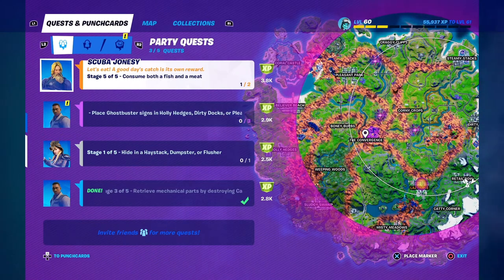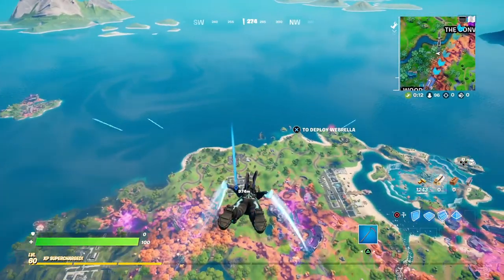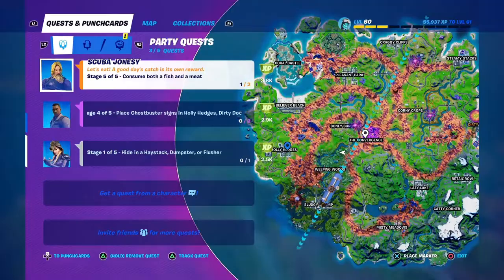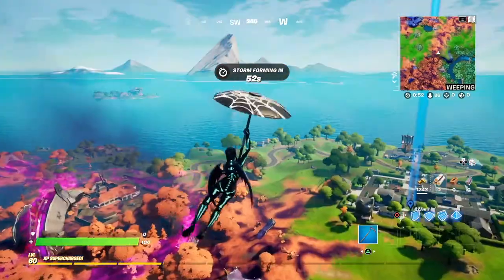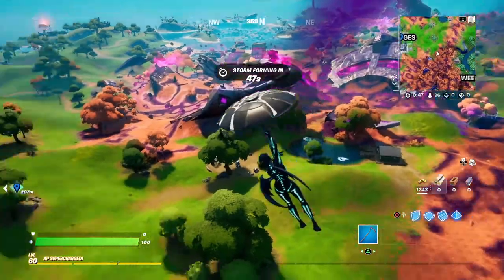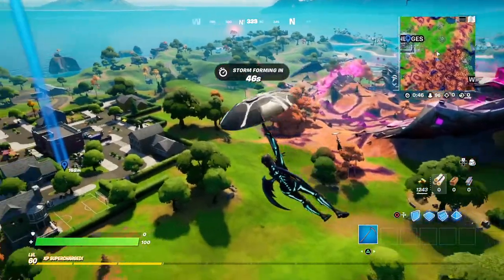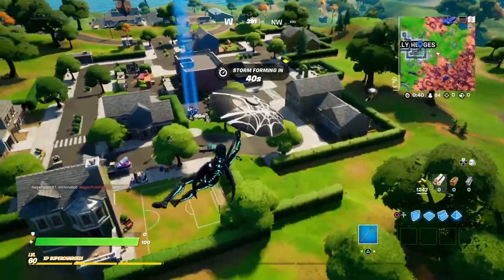We're going to land at one of these places and get it done right now — heading over to Holly Hedges. It says place signs, so they should be out in the open. Is anybody dropping here? Of course it's Holly Hedges. Who's dropping here? We got Loki — okay, I see one over here.